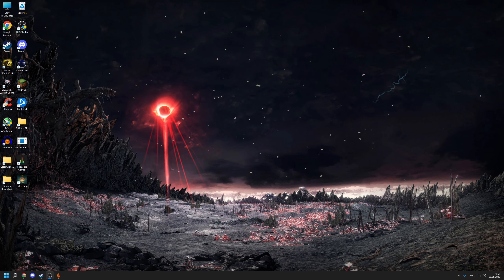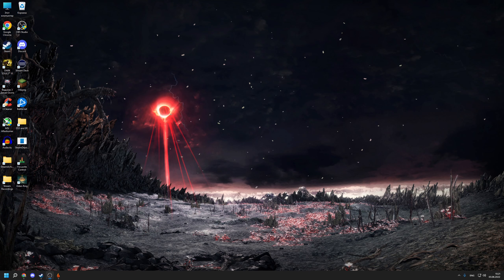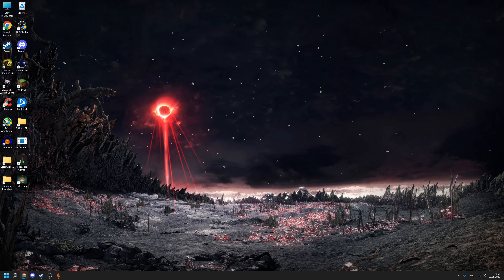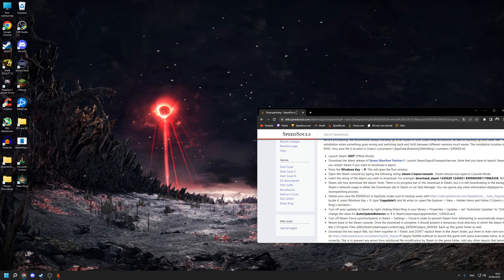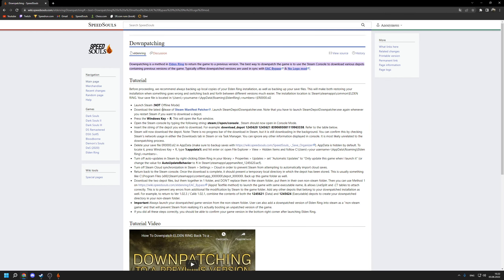First of all, to run Elden Ring you don't want to run it on the current patch, because the current patch is the slowest one — FromSoftware has been nerfing and patching out all the speed tricks that existed before. So what we want to do is go to an older patch which is faster. Head to the downpatching page on SpeedSouls and you'll find all the information, but let's discuss the small steps you'll need to follow.